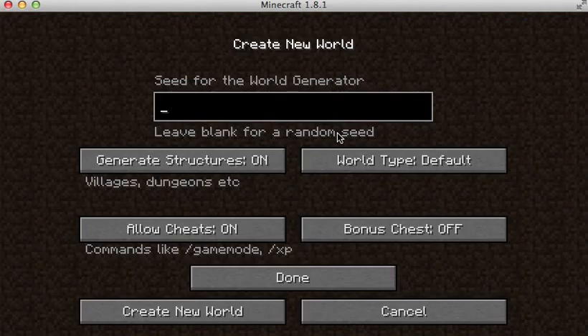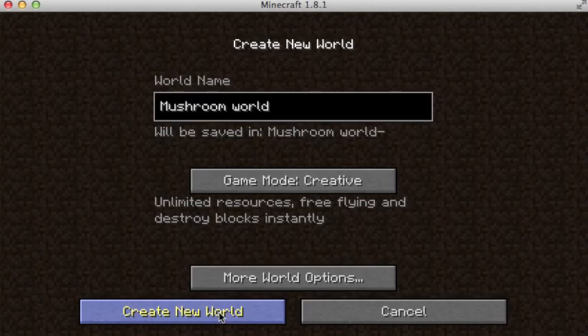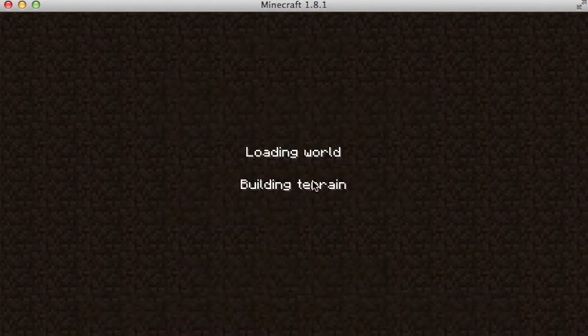Then the seed you want is 'lost' — L-O-S-T for lost. Then you click done and click create new world. This will load up, might take a few seconds.